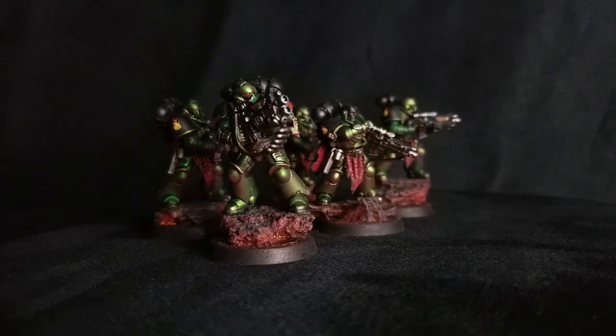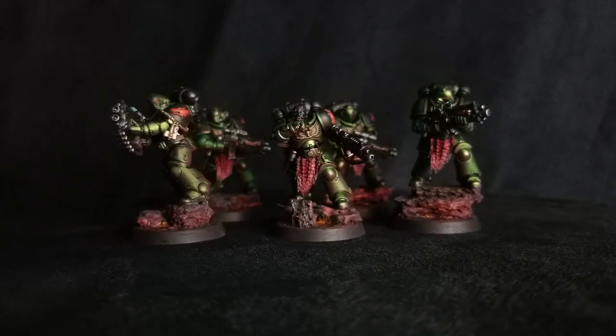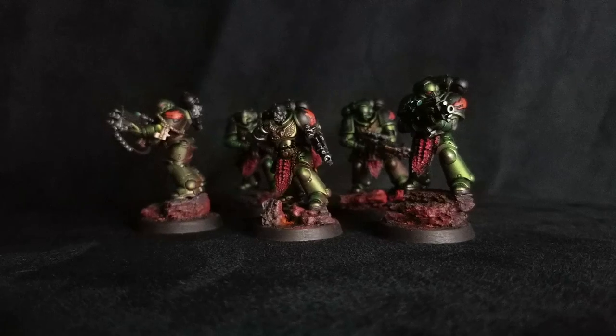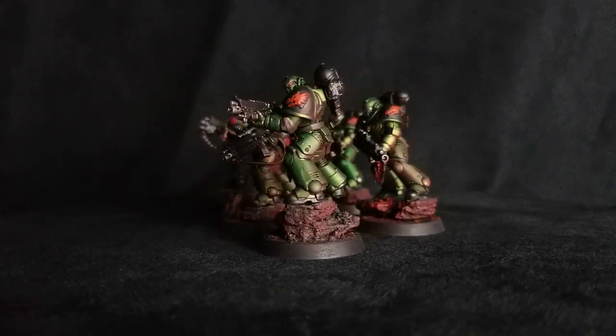As far as stratagems are concerned, you have your obvious ones. You have transhuman physiology — depending on squad size it's one or two command points — making these guys only able to be wounded on a four plus, which is pretty solid, especially if they're holding a crucial objective and taking a lot of fire. There's also gene-rot mites for one command point, where sixes are auto-wounding in melee combat. These guys have two attacks apiece — they're not as punchy as assault intercessors, but when they get locked in combat you might want to pop that stratagem, especially with a 10-man squad. There's also the situational death to the traitors for one command point — only versus heretic Astartes — giving you re-rolls to melee hits if you get them stuck in.